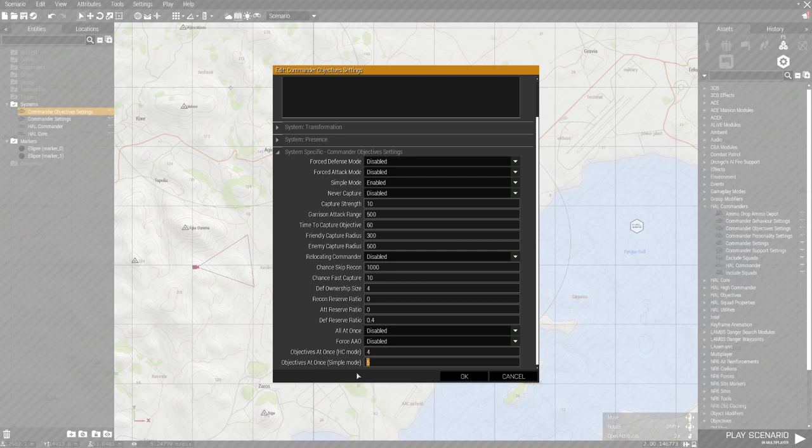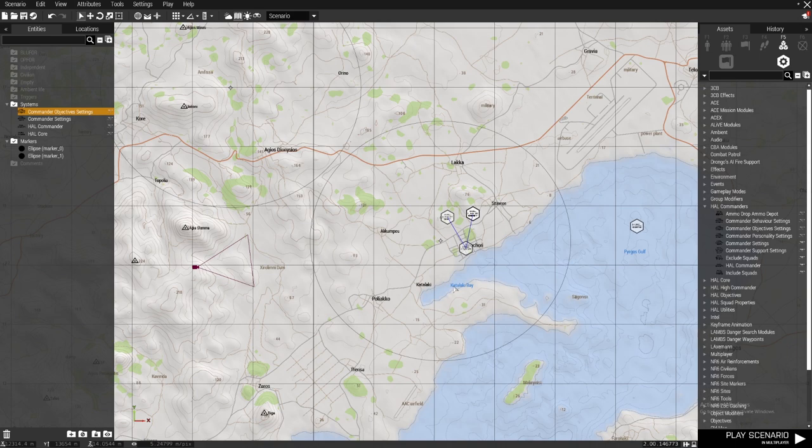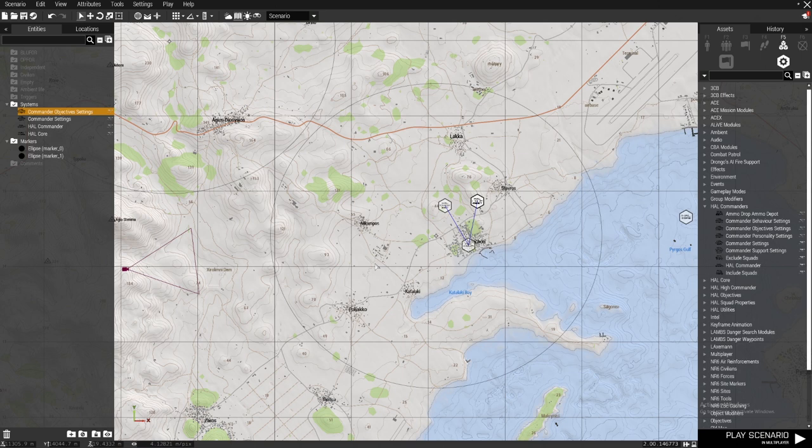Then you have objectives at once — this is basically how many objectives they are going to attack and engage at once. One objective can have three groups attacking it at once, it's hard-coded. So if you put it at three, they're going to proceed three objectives at a time using three squads to attack each objective — nine maximum.